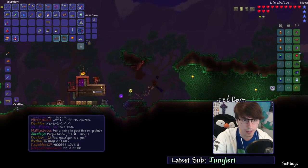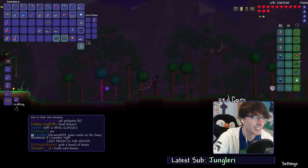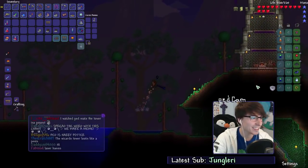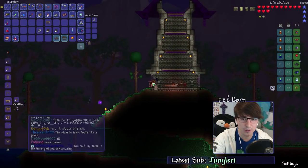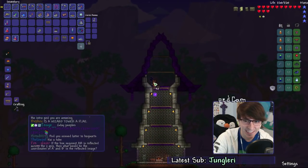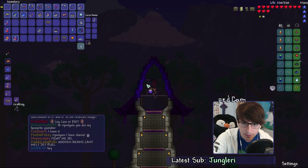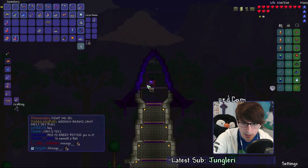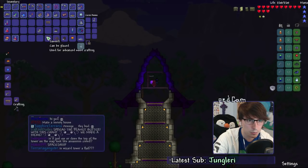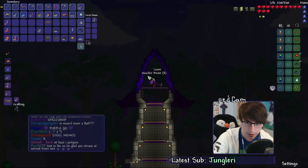We're going to slowly be relocating everything. Everyone's saying the wizard's tower looks like some abstract thing - come on guys. You can say it's a spaceship or a wizard's tower, it looks a bit like a spaceship, right? I'm going to be putting wooden beams up like this. Wait, can I still place things in front of wooden beams? It seems I can't.